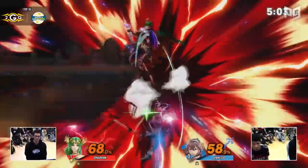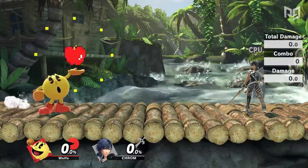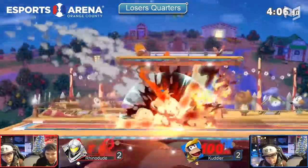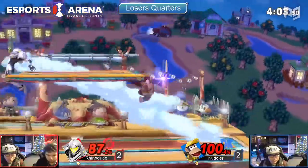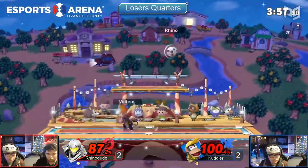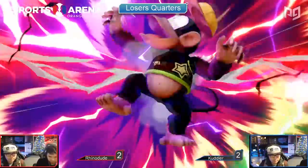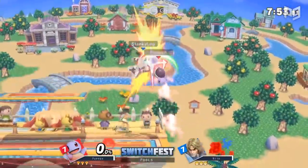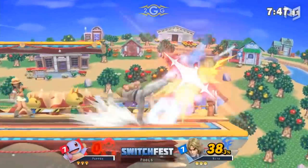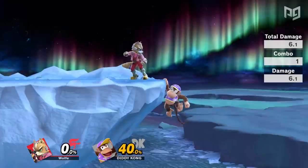Number three: learn what moves cover which defensive options. Ultimate has a huge variety in the cast, but the defensive options area is more uniform. While different characters have different frames for rolls and dodges, many are closer together than they used to be. That means your character will often have options that can reliably cover normal defensive options — things players can do after teching, on the ledge, or in shield, like rolling, normal getup, ledge jump, and so on.